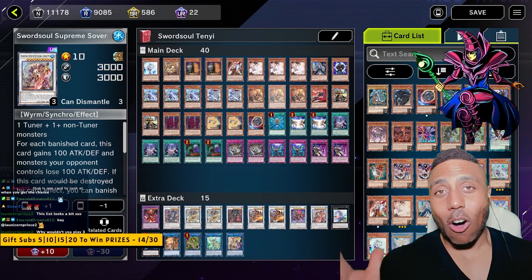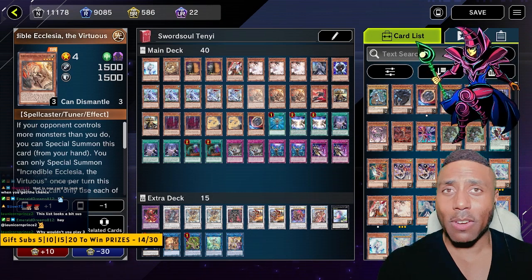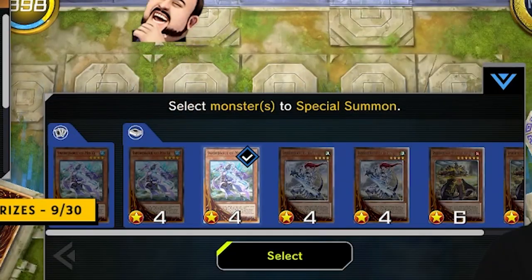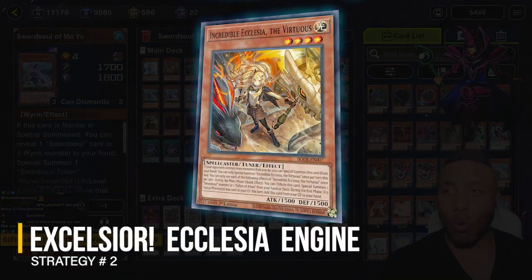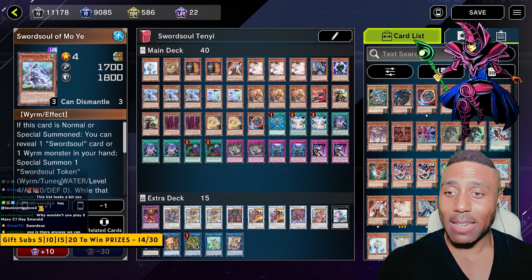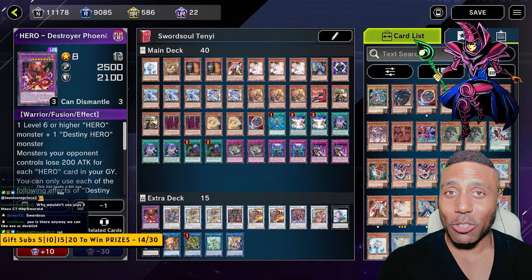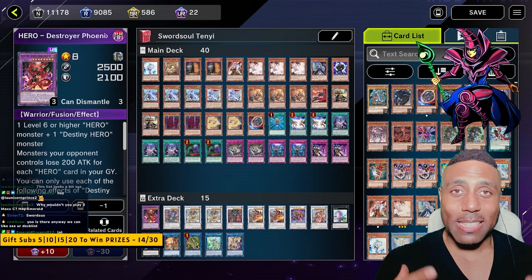Now let's say you don't have all the cards you need. Let's say you've got one Moye, one Ecclesia, and a bunch of other spells and traps unrelated to Sword Soul. You summon Ecclesia to the field — Ecclesia can special summon itself so it won't use your normal summon spot. If your opponent controls more monsters than you, tribute it off, and then you can special summon a Moye from your deck. So strategy number two: Ecclesia tribute summon into Moye, then do that entire combo. Moye also has another effect — when it goes to the graveyard, it gives you a plus 1 to the hand, and oftentimes we plus 1 into a Fusion Destiny, fusing right into Destiny Hero Destroyer Phoenix Enforcer. With Baron de Fleur, Chi Shao, and DPE, that is such a boss field to have.